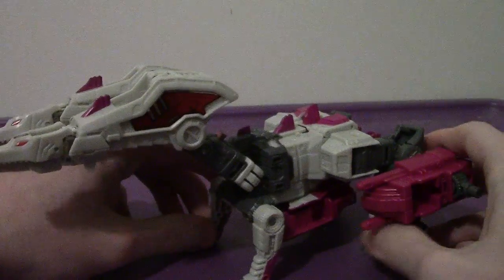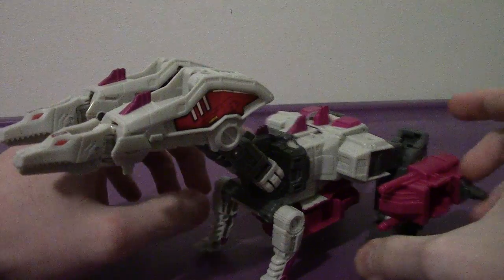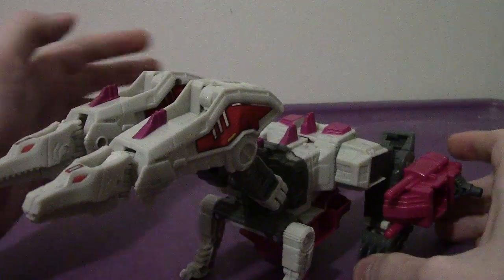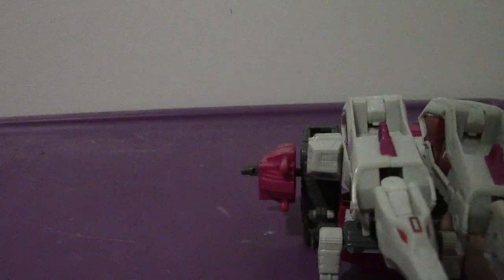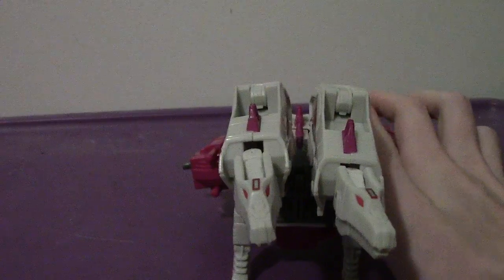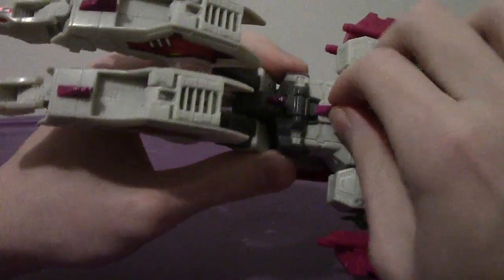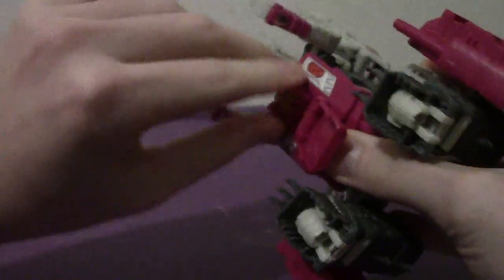It might be a G2 reference, not sure. He comes with a couple of accessories — two feet for Abominus, which is what the Terrorcons combine into. He also comes with his own Enigma of Combination, which is stored on the belly.